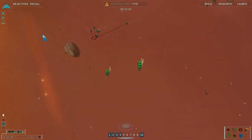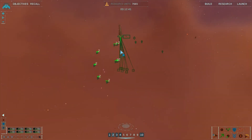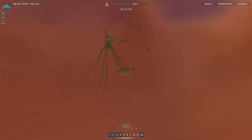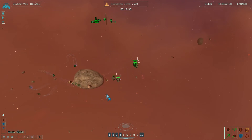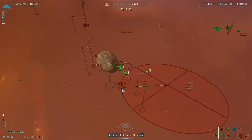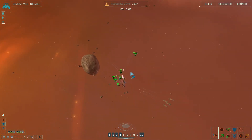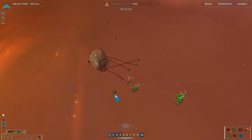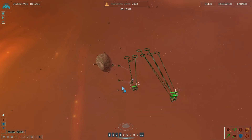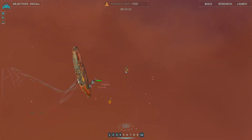Subsystem target acquired. Just attack stuff. Engage capital ship. It'd be super awesome if we could destroy some of this stuff here. Goodbye. Group 3 reports victory. Flak frigate complete. This has been a mess.